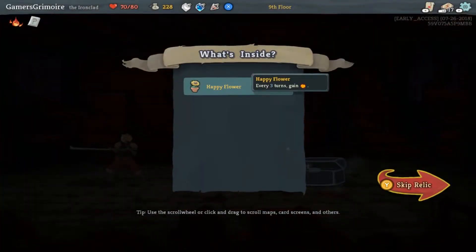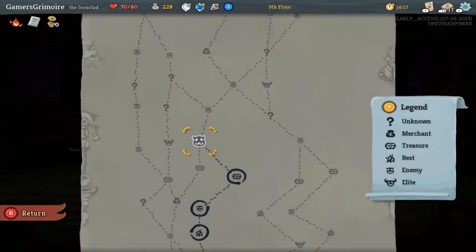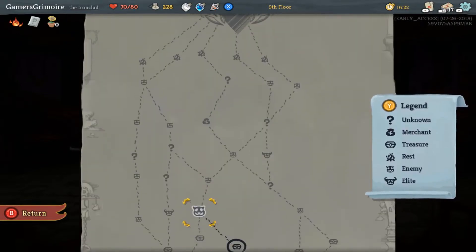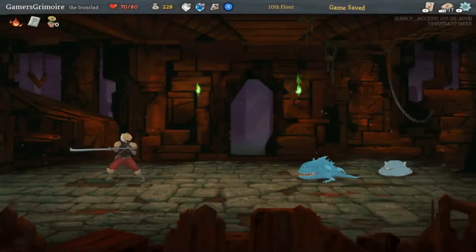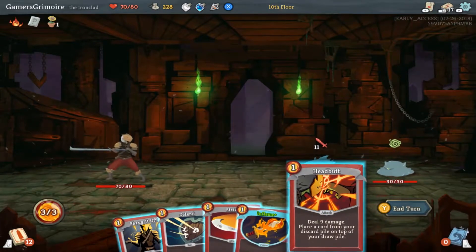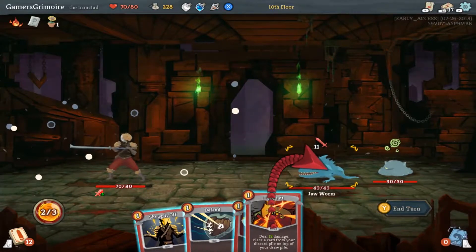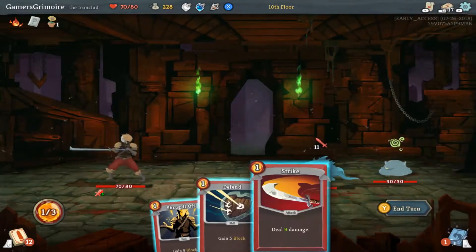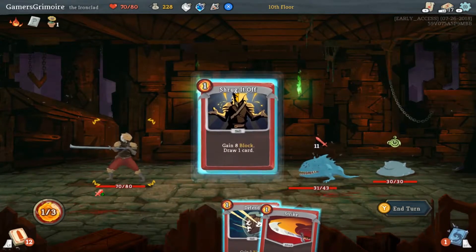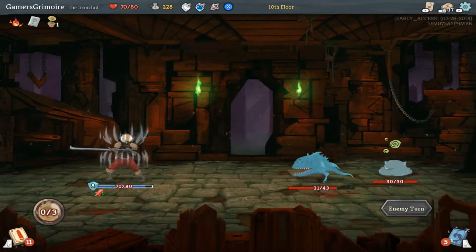Is that an energy every three turns or something? Is that the flower from Plants vs. Zombies? I mean it's a sunflower. Inflame! So what I'm going to do here is headbutt that — shrug it off, might as well, it's better than my other options anyway. I don't know what to put back in there. I drew the Inflame again off of that wall, that's why.